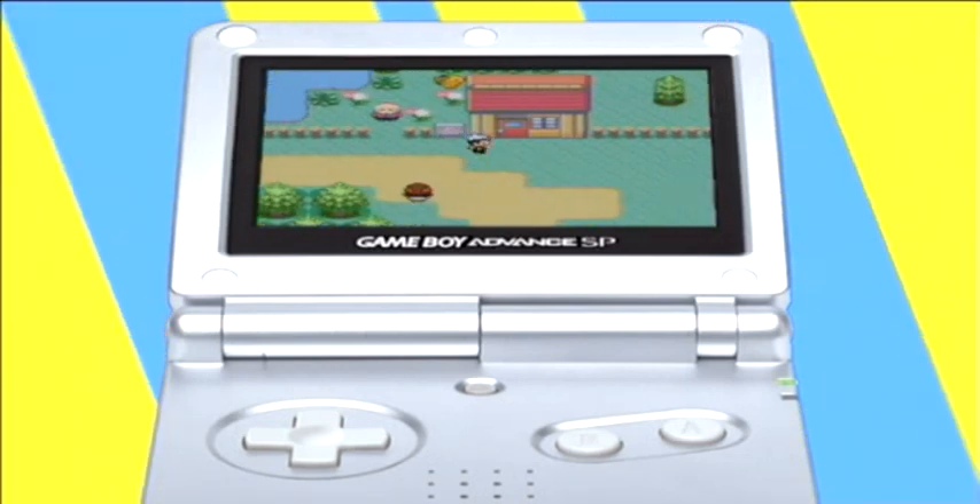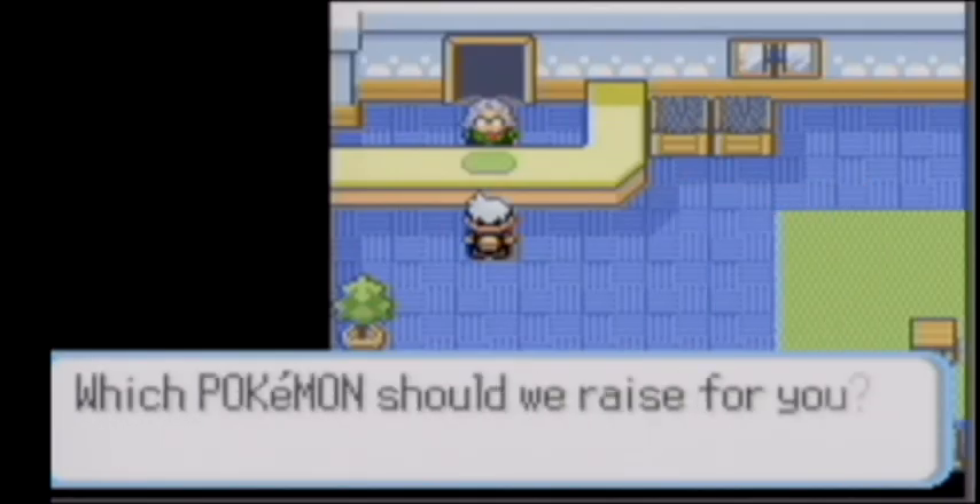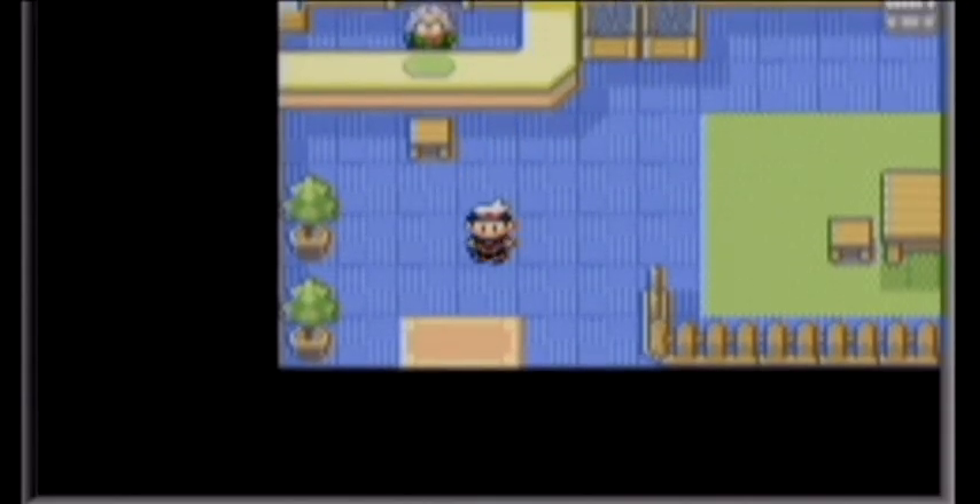Another place where somebody will take care of your Pokémon is the daycare centre, where you can leave two of your Pokémon and they will grow their level. If you leave two Pokémon of compatible races, it's possible that when you return they will have made an egg.